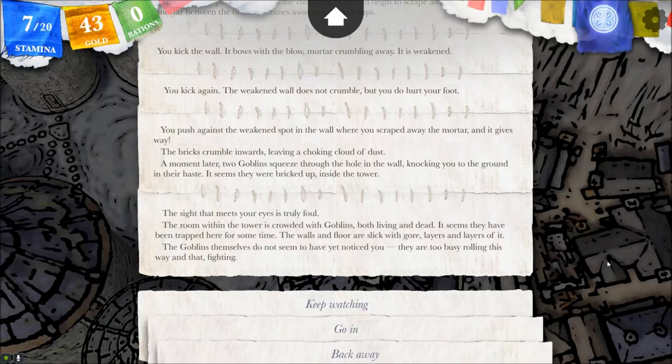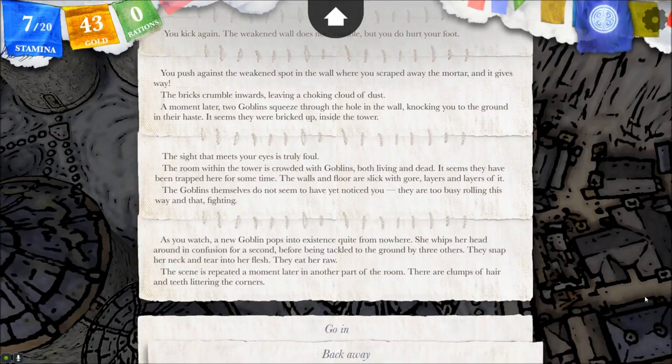Kick the wall — 'you kick the wall; it bows, mortar crumbling. You kick again — the weakened wall does not crumble but you do hurt your feet.' Charge — 'you push against the weakened spot and it gives way, bricks crumbling inwards in a choking cloud of dust. A moment later two goblins squeeze through the hole — it seems they were bricked up inside the tower.' The sight within is truly foul — the room is crowded with goblins both living and dead, trapped for some time. The walls and floor are slick with layers of gore.